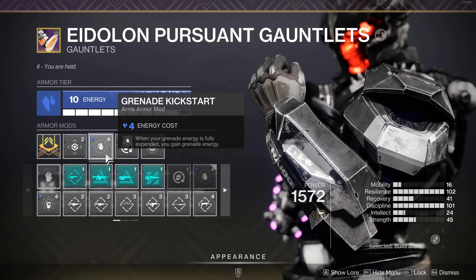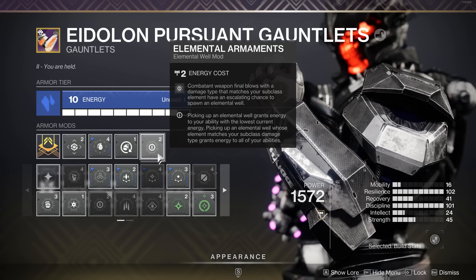On our arms we've got Grenade Kickstart — when your grenade energy is fully expended, you gain grenade energy back, so as soon as we've thrown our grenades we instantly get about a fifth back. It's a grenade-focused build so we'll take anything we can get. You need Stasis arms for this, so bear that in mind; if you can double up on it, even better. And then Elemental Armament — we're going to be using arc weapons, specifically Thunderlord, and when you get a couple of arc kills you'll create elemental orbs. Because we've got Bountiful Orbs on, for every orb that drops we're going to get two, which is fantastic for ability regen so we can spam our grenades.